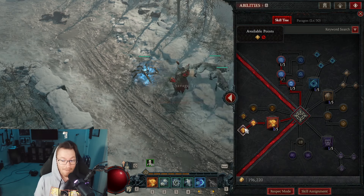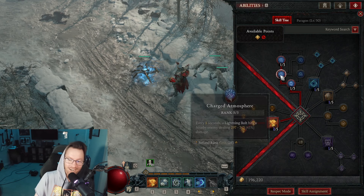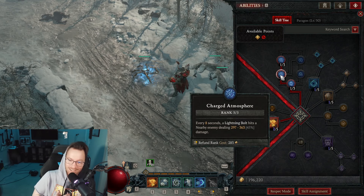In the Wrath skills, Trample is actually one of your main sources of resource generation when you're mid-combat and in between fights. For the Storm passives, you can kind of do whatever you want. I really like the passive that makes Lightning Bolts fall on things, so I have to strike less.